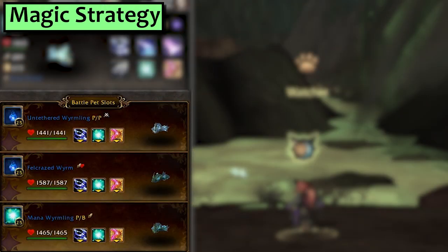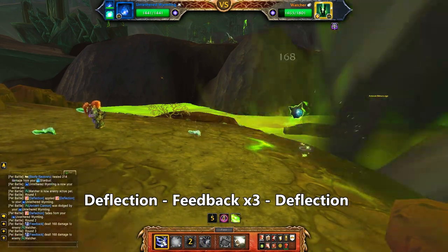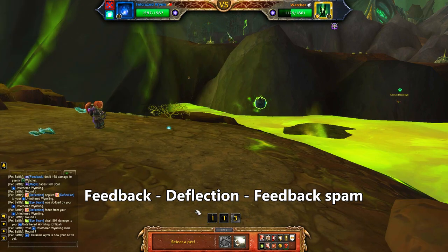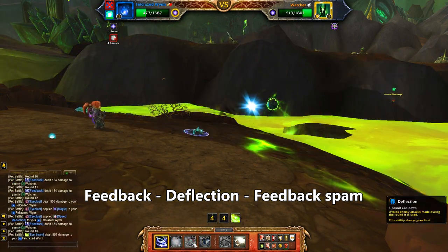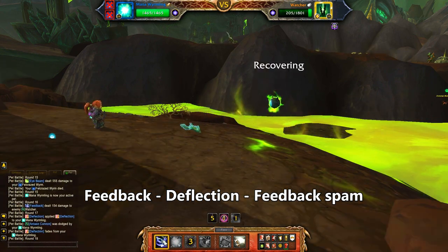Next is Magic. For simplicity's sake I'm busting out 3 Mana Worms, all equipped with Feedback and Deflection. Start with Deflection, then spam Feedback and use Deflection when it comes up. Keep an eye on his Antean Cannon cooldown though, and make sure that on your second Worm, you hold the Deflection for that. If you've ever fought a gym in Pokemon Go, this feels pretty much exactly like that, but with fewer people judging you for loitering.